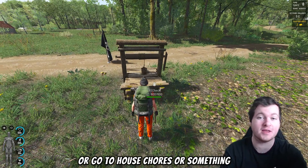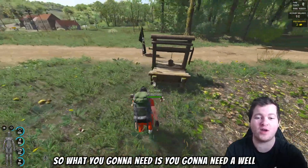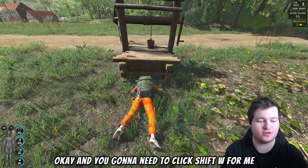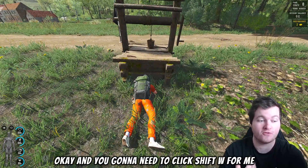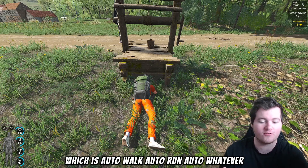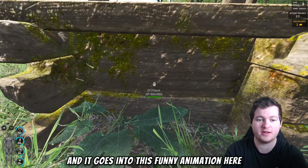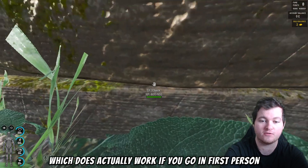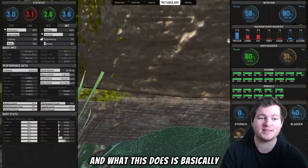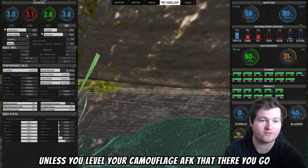What you're going to need is a well, you're going to need to go prone, and you're going to need to click Shift+W, which is auto-walk. So I do that and it auto-walks, going into this animation here which does actually work. If you go into first person you can see you're moving a little bit, and what this does is basically let you level your Camouflage AFK.